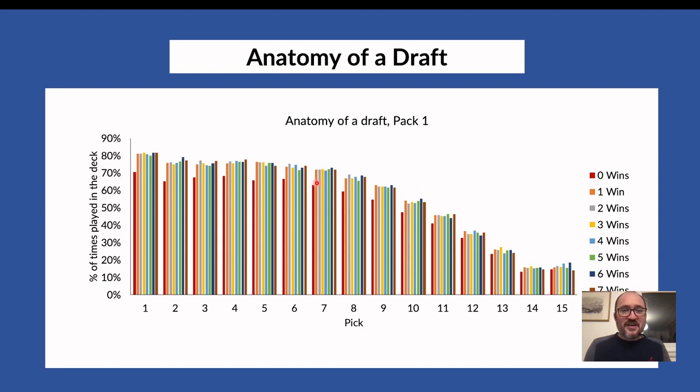I was maybe expecting that in a seven-win deck, picks seven or eight from pack one would be more present in the deck — showing that good players stay consistent. But I don't see any significant trend. The percentage of time you play a card drops with pick number, remaining relatively flat for picks two through seven at around 71–75%, then dropping off from picks eight through ten — and it does so for each winning bracket. There is no meaningful slope differentiating seven-win decks from others.